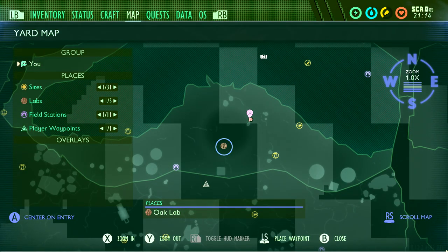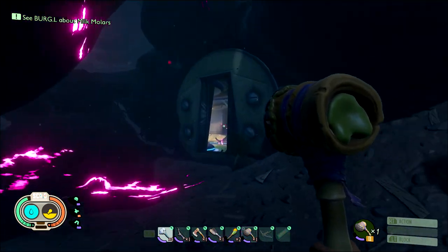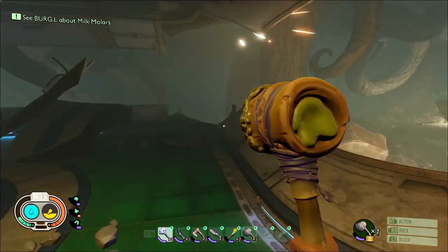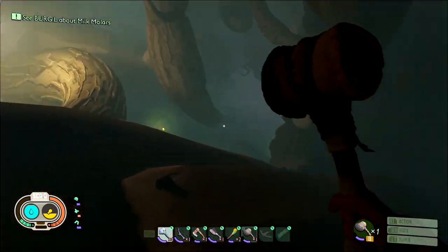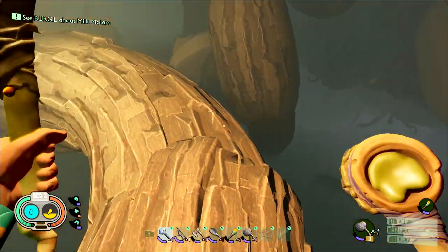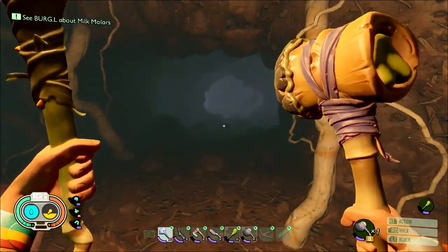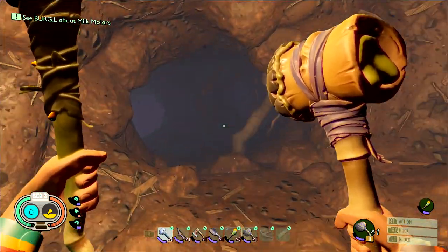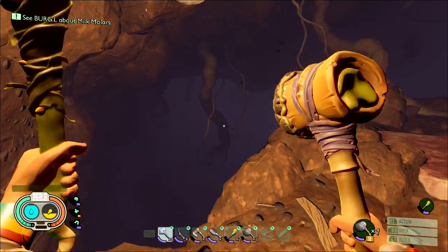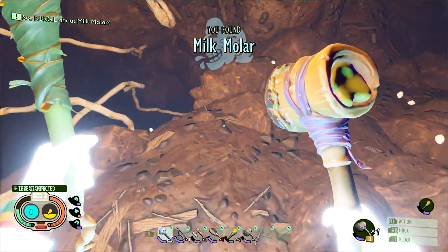Molar number 12 is in the oak lab itself. Locate the entrance — again, watch out for that infected wolf spider. Once inside, make your way through the lab, say hi to Burgle and walk past him. Take the hole into the part of the old anthill, drop down, take the root across, and make your way through the tunnel system until you get to the part that dips into the old anthill. The molar is right there on the ledge. Smash it, grab your collectible, and that puts us at a dozen.